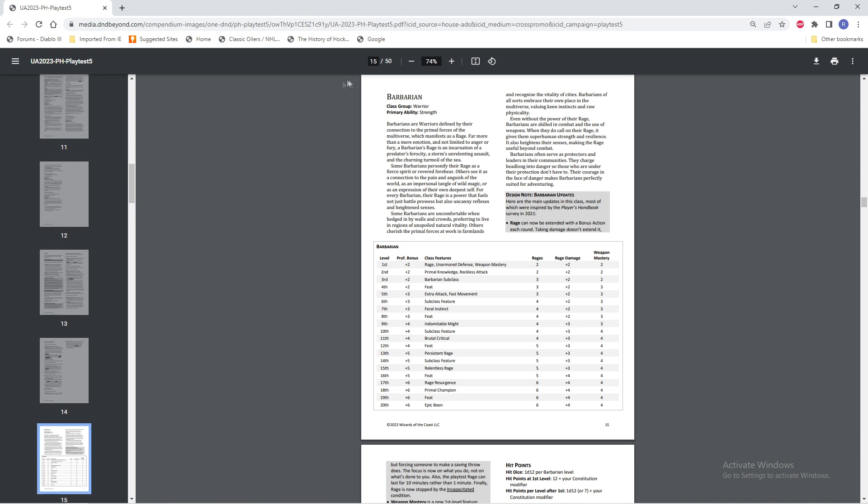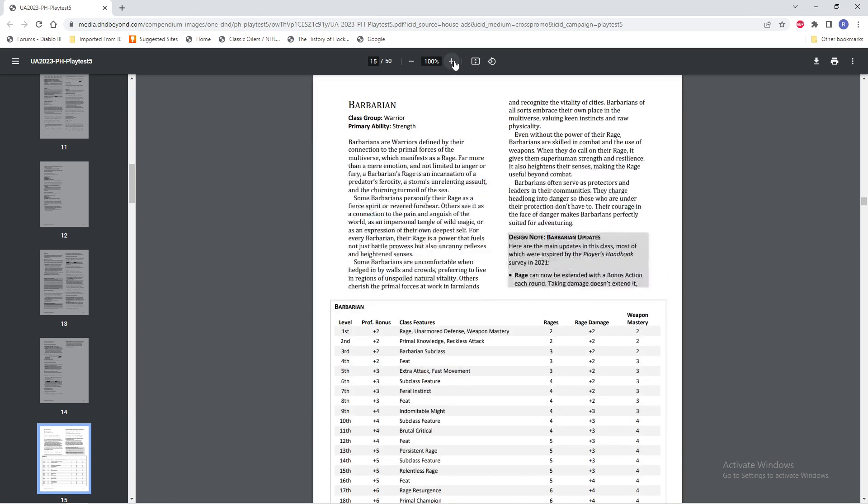We're going to be looking at the new revisions here, and we're going to make it bigger so my garbage eyes can deal with it. So we've got our class group warrior, primary ability strength. We get all of this stuff explaining the basics of the class.